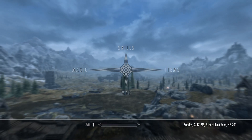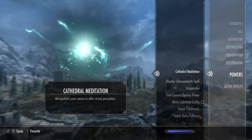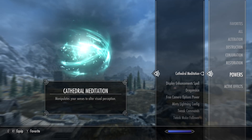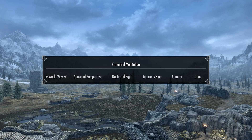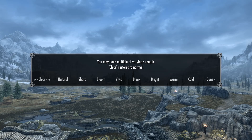Let's look at our Cathedral Weathers options. It's Cathedral Meditation — this is always the power they give you. They'll call it a spell, but I call it a power. This is always what they give you when you're dealing with Cathedral Weathers. They give you these options. We've gone over these options before in other shows. I usually use vivid and sometimes I hit it a couple of times just to get some color. But let's try their idea — let's try bleak. This is just for fun, just to do something a little different.